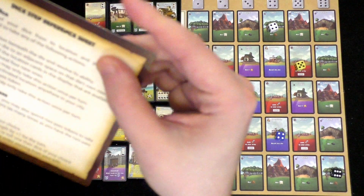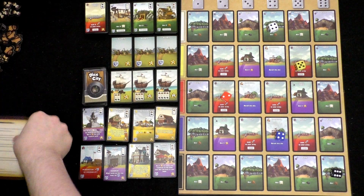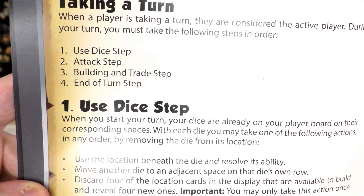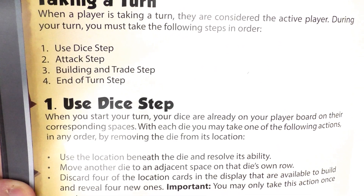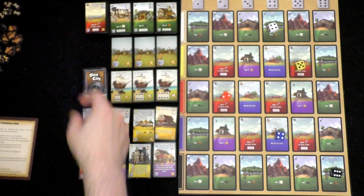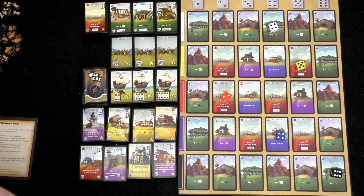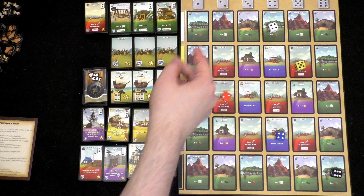The problem is that during the game there are steps I have to follow. When you take a turn, you use dice first, then attack, then build and trade, then end of turn. The attack step comes before building and trading. So I would not be able to purchase a card this turn and then attack — I'd have to attack first, lose my attack after that, and then be able to build for next time. I don't know how I feel about that. Let's just figure this out — we definitely want to get wood.